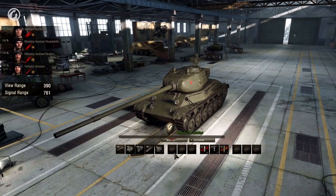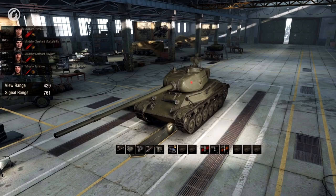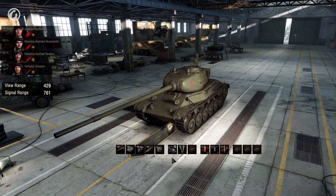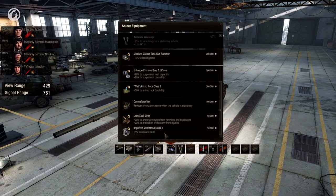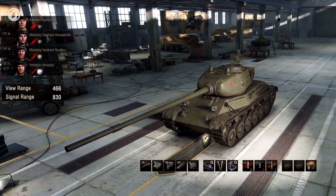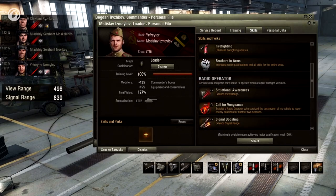To improve your view range fully, you first need to equip your vehicle with coated optics or binocular telescope. In some cases you can mount both, but keep in mind bonuses from these pieces of equipment are not totaled. When stationary, you get an additional 25% to your view range; in motion, 10%. Secondly, you need to train your crew, especially your commander — every additional 1% of the commander's major qualification improves vehicle view range by 0.43%. To enhance the main qualification, equip your vehicle with ventilation, the national food or drink consumable, and train your crew with the Brothers-in-Arms perk. It's also good to train the commander with the Recon skill and the radio operator with the Situational Awareness skill.